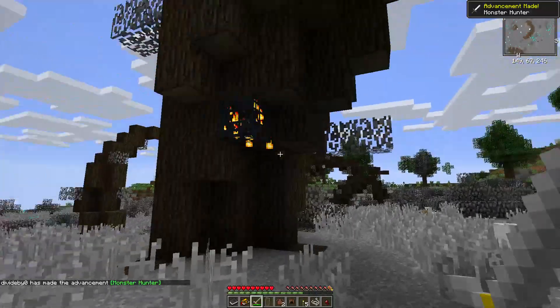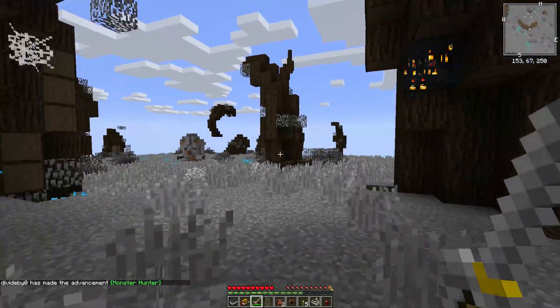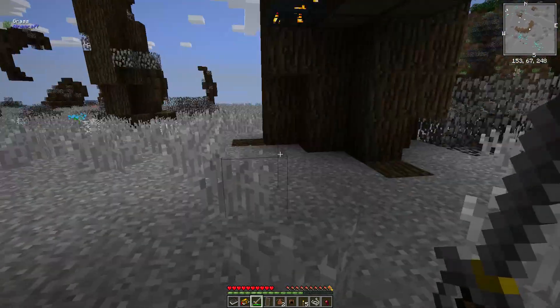Look at that leaf — so we're already a monster hunter! Awesome! So there's a spawner there. I am not going to destroy that. That's actually potentially useful in the future, because we can maybe make a spider-killing machine.